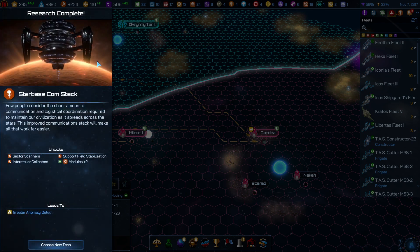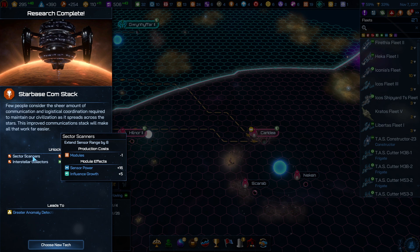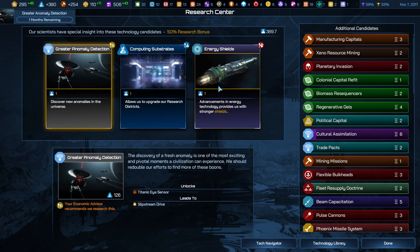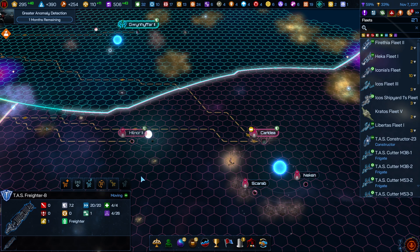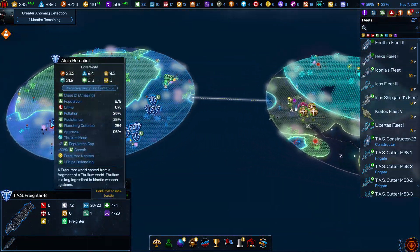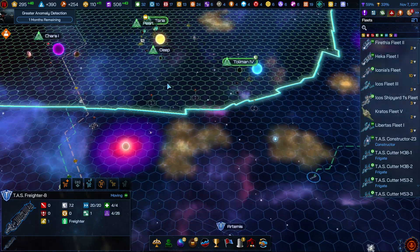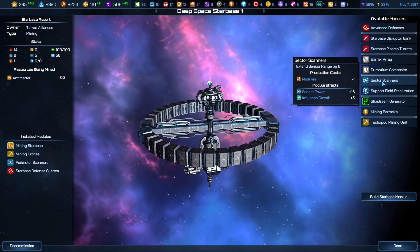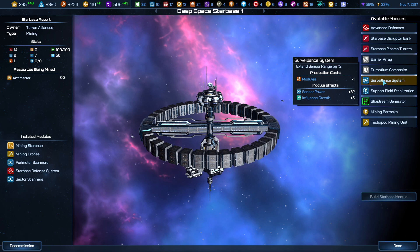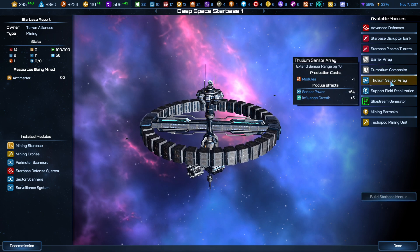Research complete — Star Base Comm Stack. Few people consider the sheer amount of communication and logistical coordination required to maintain our civilization as it spreads across the stars. This improved communication stack will make all that work easier. We are specifically looking for the sector scanner at plus 16 sensor power. Let's see if we get it. Oh my — there it is! Also greater anomaly detection — discover new anomalies in the universe. We want that, one turn away, and that's going to hopefully reveal many more anomalies for us.